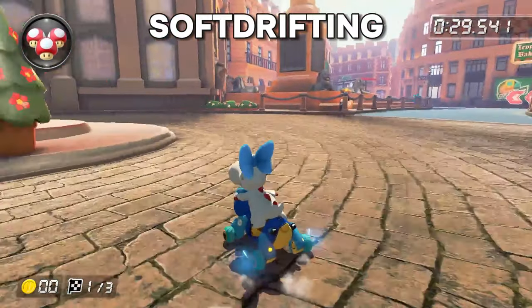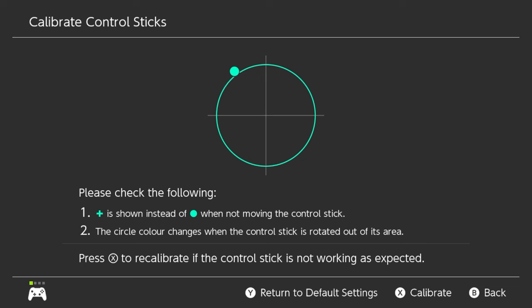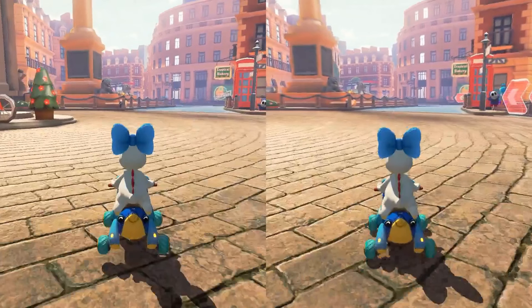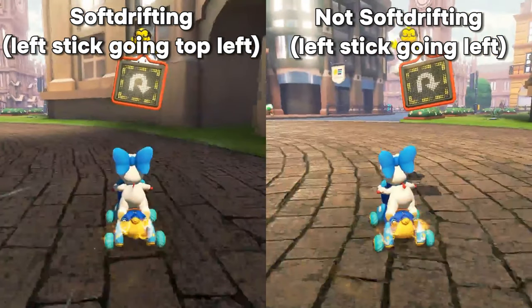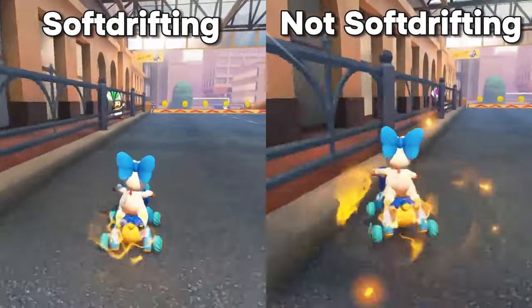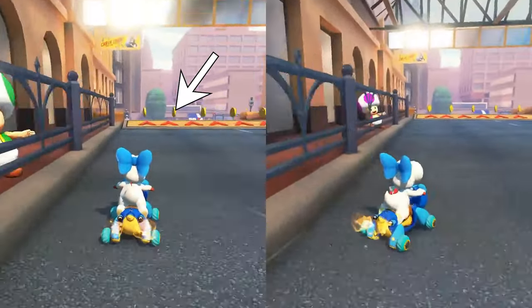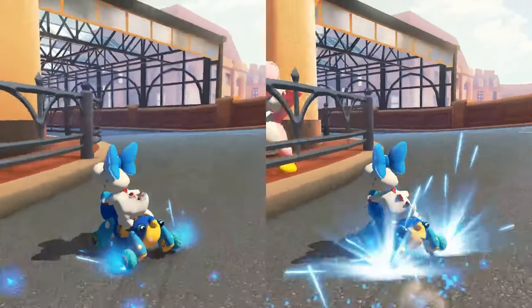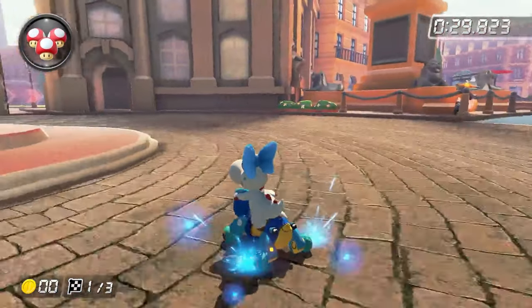Now I'm going to get onto soft drifting, which is instead of turning with your typical left and right when you're in a drift, you hold your left stick diagonally. Let's compare a clip of me soft drifting around this turn and a clip of me not soft drifting. The mini turbos came out at the same time, but soft drifting meant I didn't have to turn nearly as tight. On a 90-degree turn you can see how much easier it is — I didn't have to turn as tight to get my super mini turbo out. Simply put, if you soft drift in this game you'll get your MTs out a lot easier.